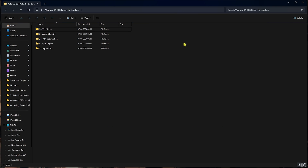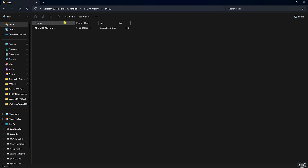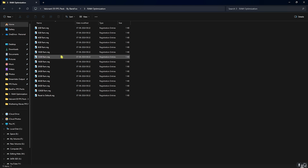The next step is the VALORANT Episode 9 FPS Pack — I'll leave a link in the description, or join my Discord server for a detailed downloading tutorial. Inside you'll find five folders. The first is CPU Priority — it contains AMD and Intel CPU priority files. If you have an AMD CPU, double-click and run the AMD CPU Priority; if you have Intel, run the Intel one. The second is the VALORANT Priority folder with three files — leave your computer specs in the comments and I'll tell you which one to choose.